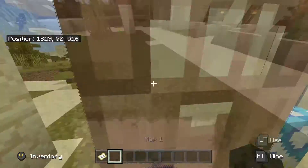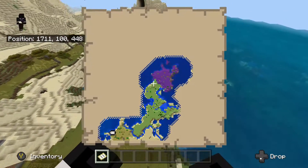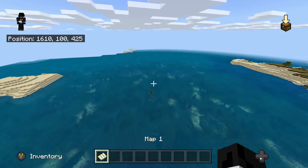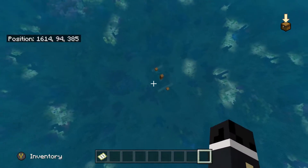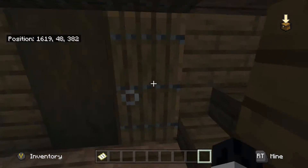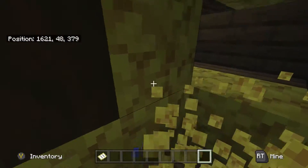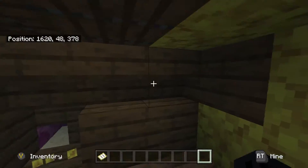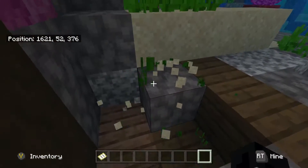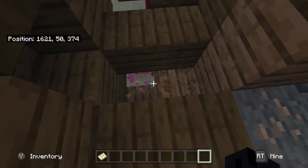In front of the desert biome there's an ocean, and in that ocean I found a coral reef with tons of coral. You'll even see a sunken ship jutting out of the water a bit — just the top sticking out. Sunken ships are really good sources of early game loot, and the best thing about this one is it's very close to the water's surface, so your risk of drowning is greatly reduced. I found at least one chest in it. Coral reefs are also very nice to build with.